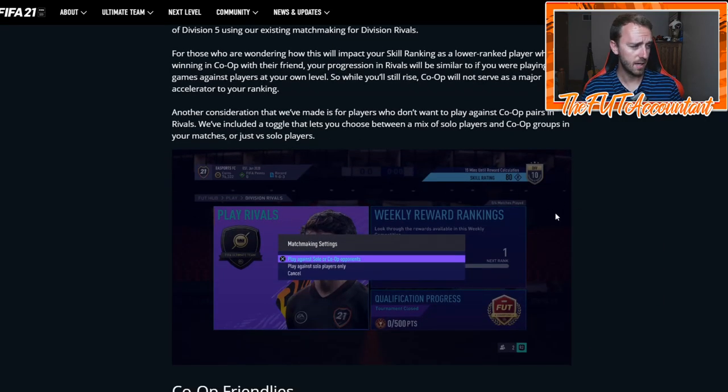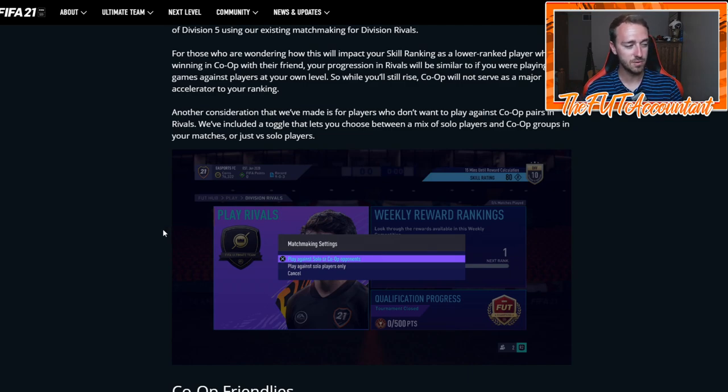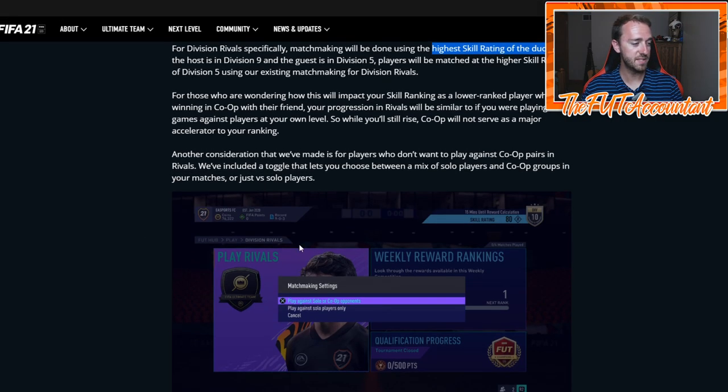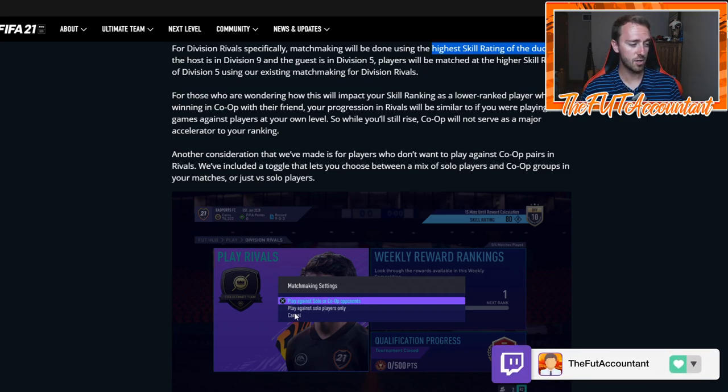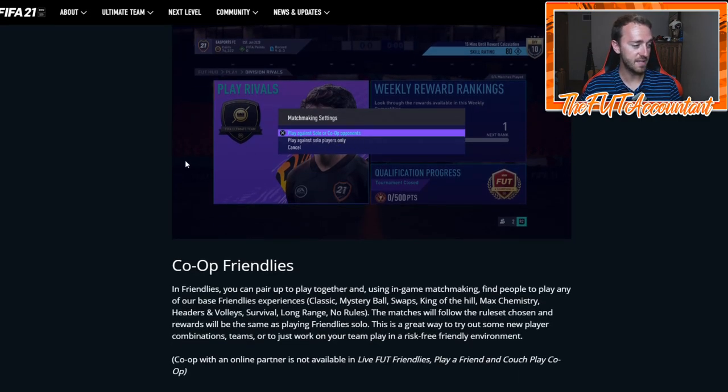If you're a lower tier player and you have somebody more advanced who wants to play with you, they added a setting in division rivals where you can choose to play against solo or co-op opponents, or just play against solos. People wanted EA to add a third option — co-op only — but EA said at this time they're not able to do that. If it gets super sweaty in division rivals, we might have to start using the play against solo players only option. I honestly don't feel it will become that overwhelming.